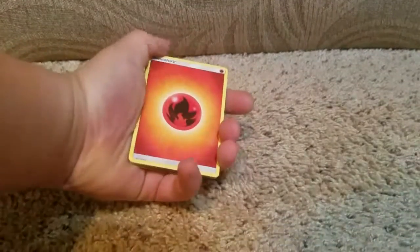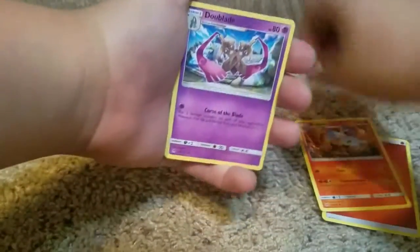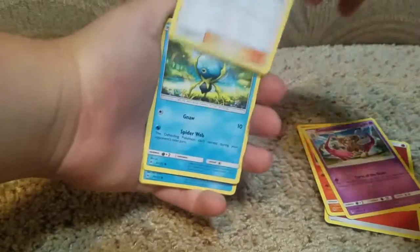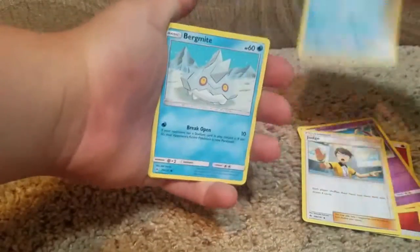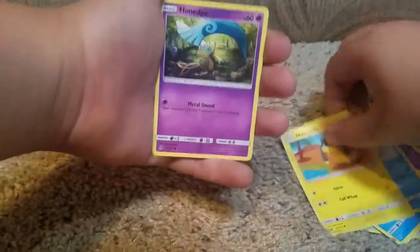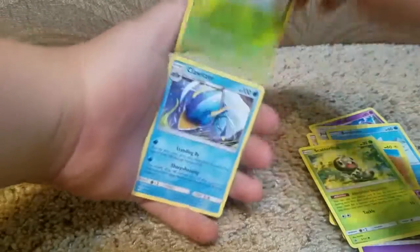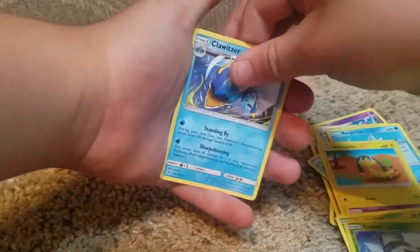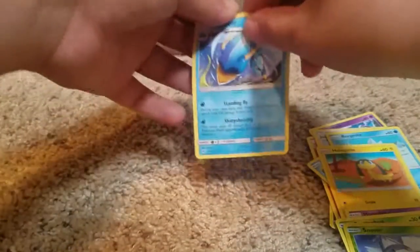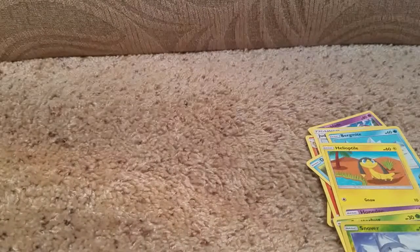One, two, three, four — guess the energy. The energy is going to be Fire! We got Braxien, Blade, Judge, Dewpider, Bergmite, Hippopotas, Lileep, Talonflame, Ownedge, Scatterbug, and Snover. And closing it out — a regular rare. We didn't get anything good, so time for pack number two.